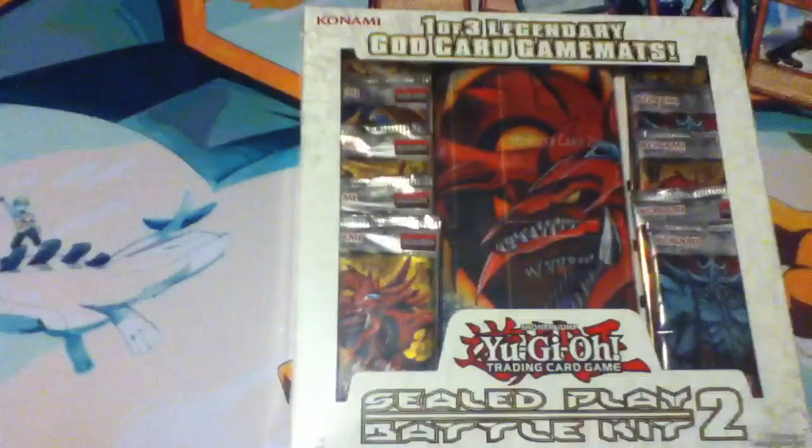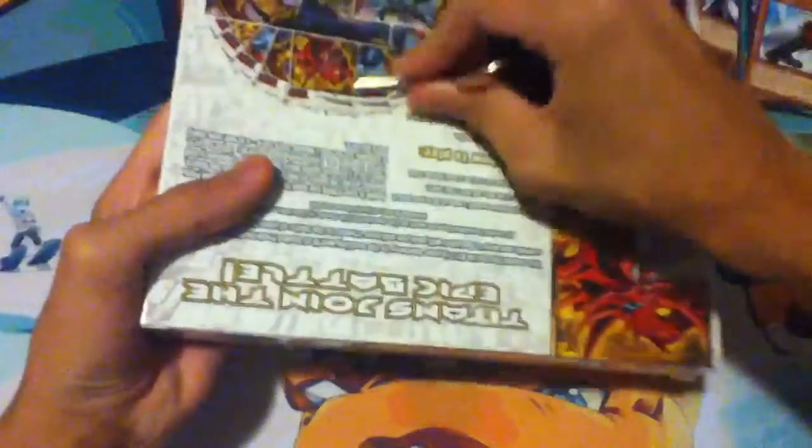Now for the box thing. How am I going to open this? I don't have any nails - I didn't think this far ahead. I'll get my keys. There we go. It comes out the top. The mat slides out, as do the packs. Let's check out the mat. It's like the Epic Dawn mat - it's pretty small, but it is really nice. That actually looks really, really good.